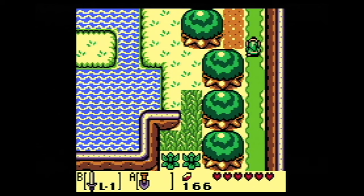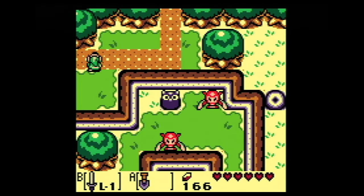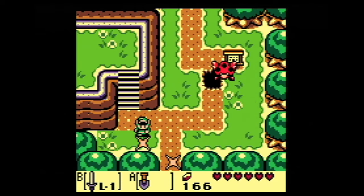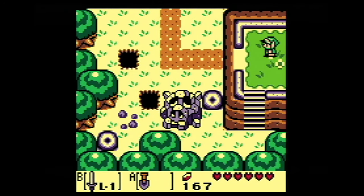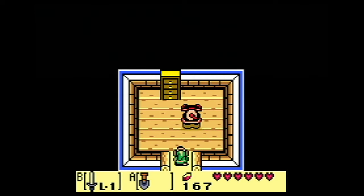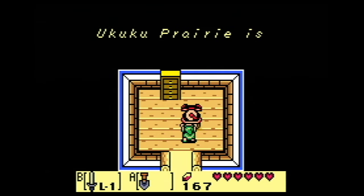Although I don't know exactly what I'm expecting to find — not a whole lot, I guess. I do sort of remember jumping down here. Actually, I kind of want to go back to Crazy Tracy's now that I think about it, get some medicine before we do the next dungeon. The cave in Ukuku Prairie is the key — no pun intended.